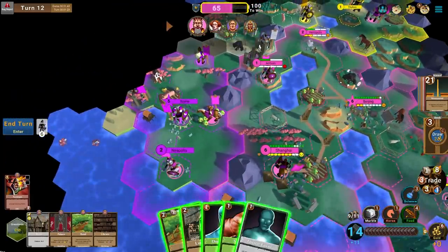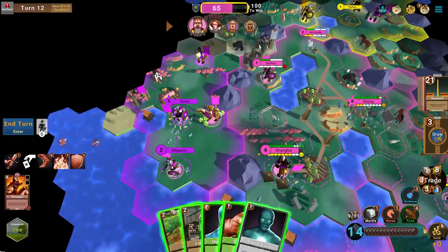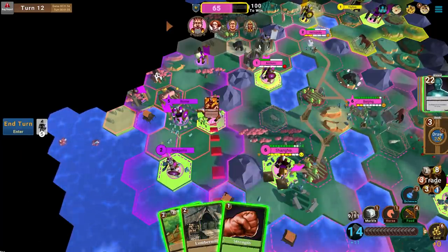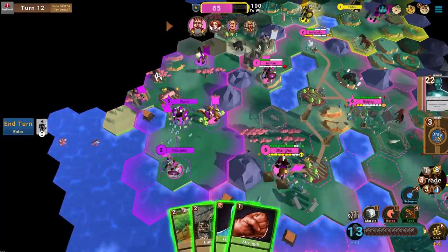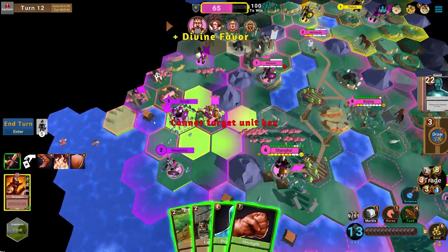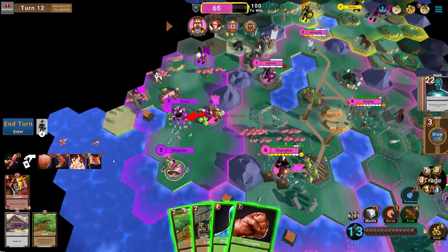Divine Favor — there's an Axeman that could potentially go up against my Horseman. I'll play Divine Favor on my Horseman to give him extra combat strength — he's up to 14 now. I should feel safer attacking Rome. Then I'll claim Neapolis.